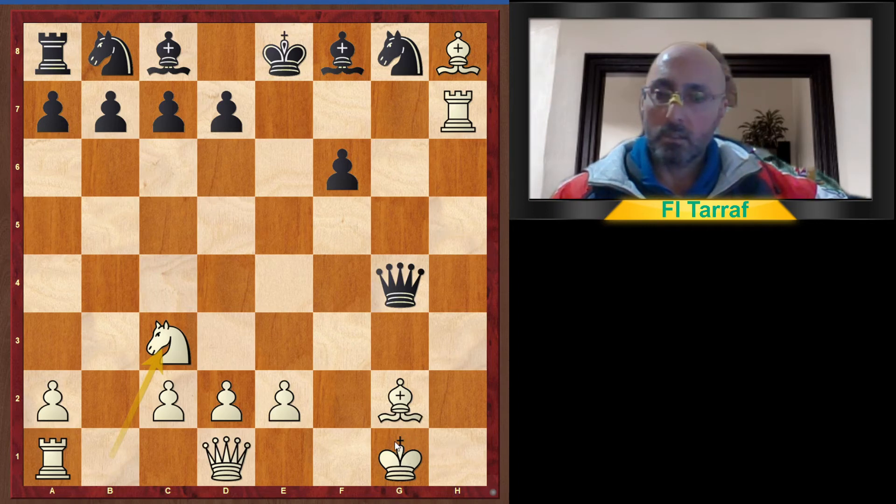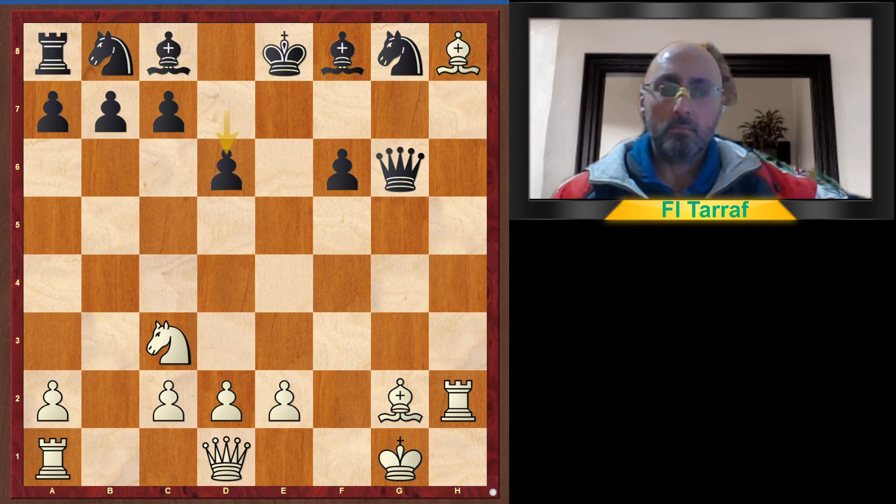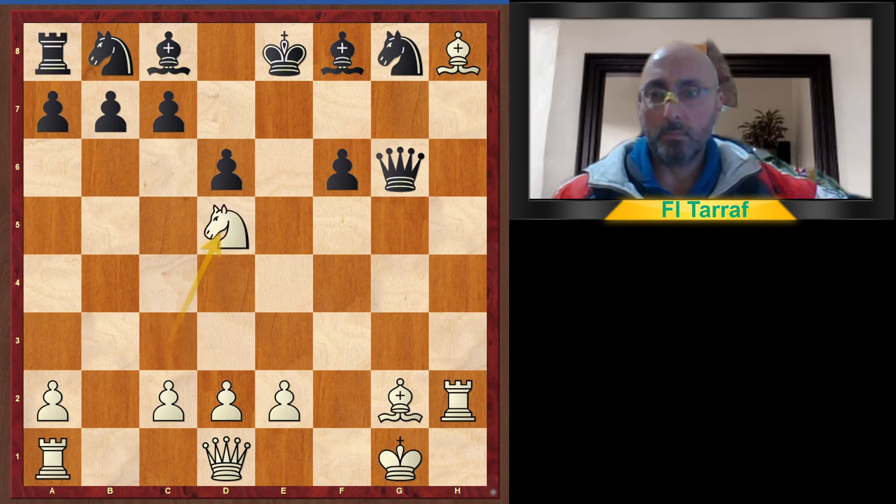The white king is somehow safe — there are no black pieces available to attack it. Queen to g6, attacking the rook. Rook to h2 of course, and d6, opening the diagonal for the bishop. Knight to d5 now creates many threats.